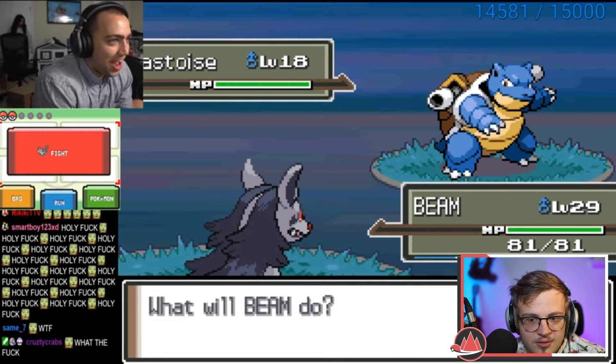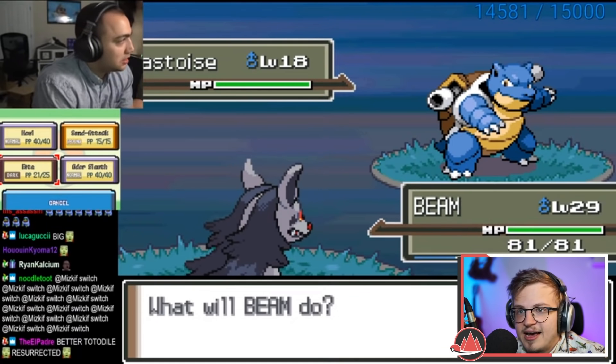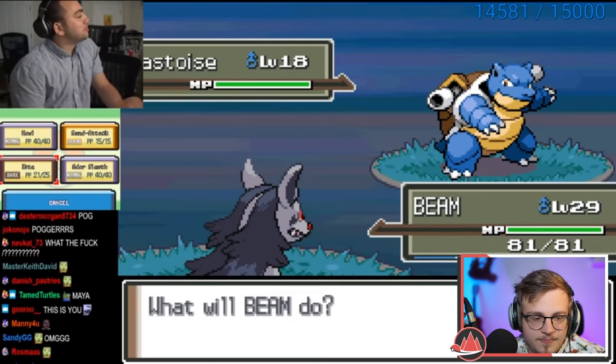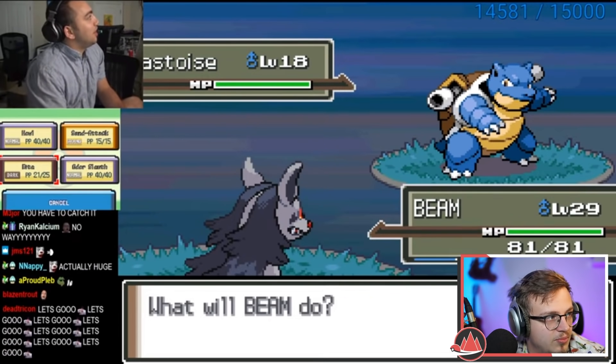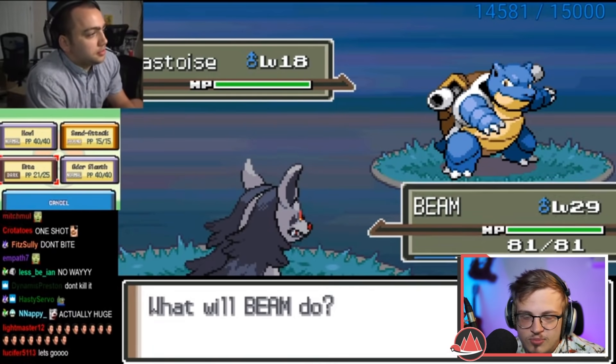No way! It's a Blastoise — it's a good encounter, not great but pretty damn good. Good EXP curve, good move pool, good stats. Water types are pretty damn good — good encounter.